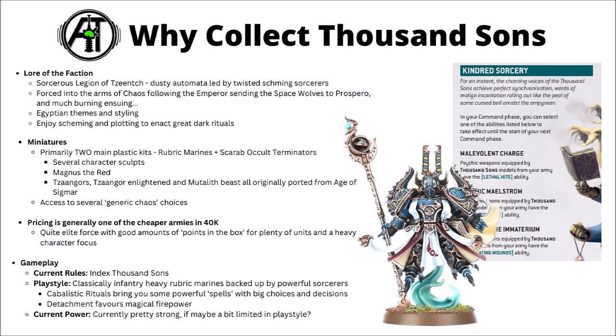For current gameplay in 10th edition, that comes from Index Thousand Sons at the moment. They classically tend to play as infantry-heavy Rubric Marines backed up by powerful Sorcerers — a slow clanking phalanx of damage dealers that can punish enemy infantry pretty hard, with Sorcerers making big plays behind the lines, giving their ranks all sorts of unfair advantages: fast double movements, teleporting round the board, or hitting with pinpoint excess damage. Their gameplay revolves a lot around the Kabbalistic Rituals, allowing you to bring some powerful spells, and the Detachment favours magical firepower, with Magnus the Red being the single best beneficiary of that. Currently they are quite strong, though perhaps a bit limited in playstyle to certain lists. They are an army that tends to punch up pretty regularly and can win some big tournaments.